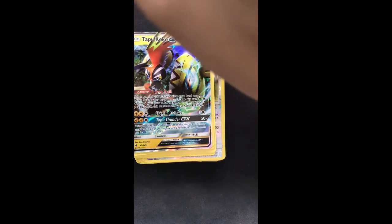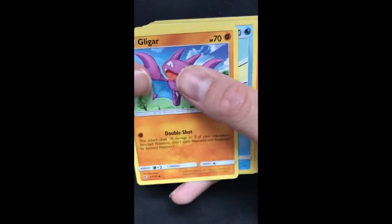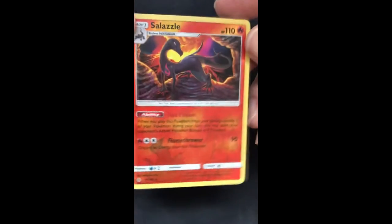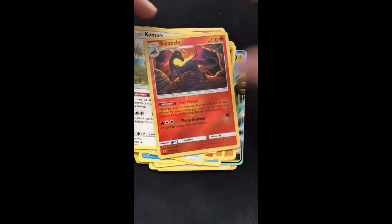So let's open the next one. Here is another code. Lono Golem is our rare card. Let's go. And we get one more rare card in this pack — we got Slay Zone as a rare card. So two rare cards in this package.